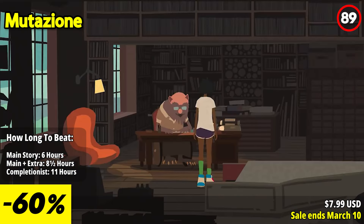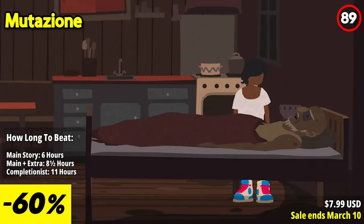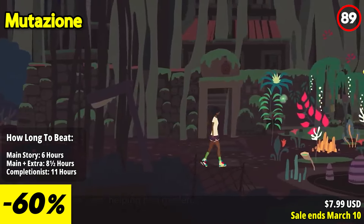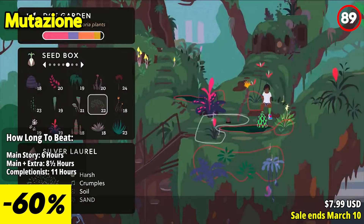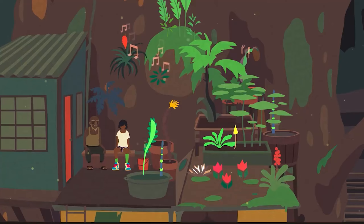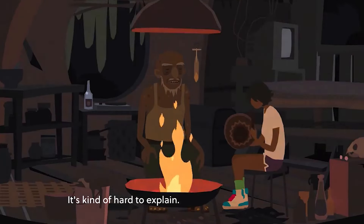Mutazion unfolds like a mutant soap opera, blending small-town gossip with supernatural intrigue. Embark on a journey alongside Kai, a 15-year-old girl, as she ventures into the mysterious community of Mutazion to care for her ailing grandfather, Nono. Delve into the secrets of this secluded enclave where strange mutations abound following the impact of the Meteor Moon Dragon over a century ago. Witness the resilience of its inhabitants as they navigate the aftermath of the cataclysmic event and form bonds amidst the lingering darkness. Explore the lush landscapes of Mutazion where magical gardens and hidden secrets await.